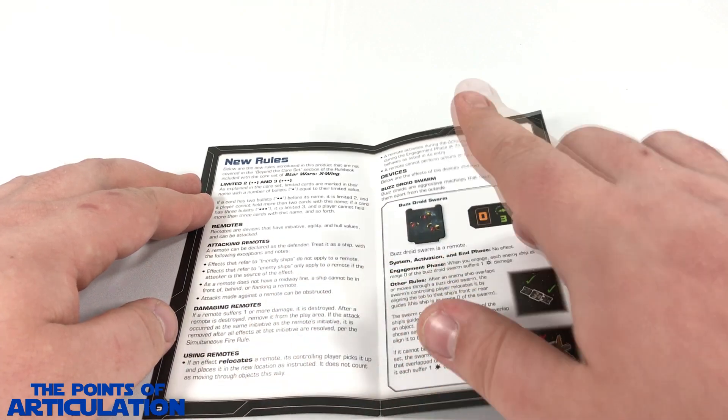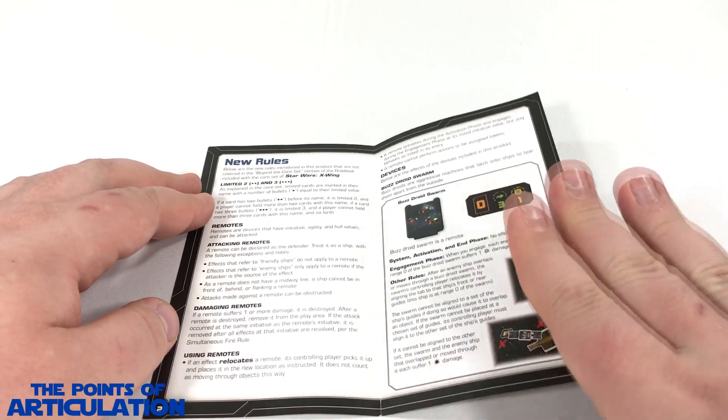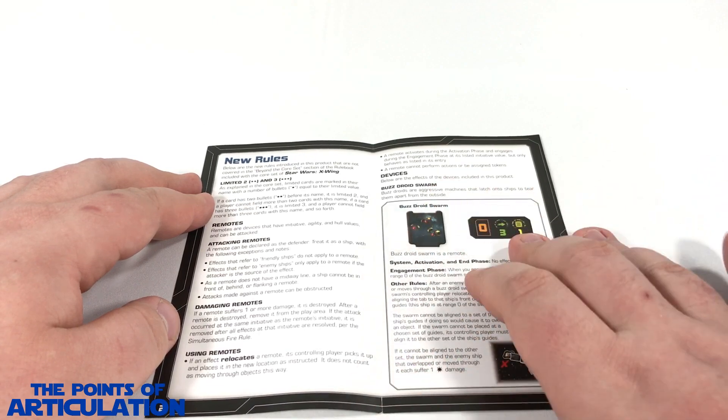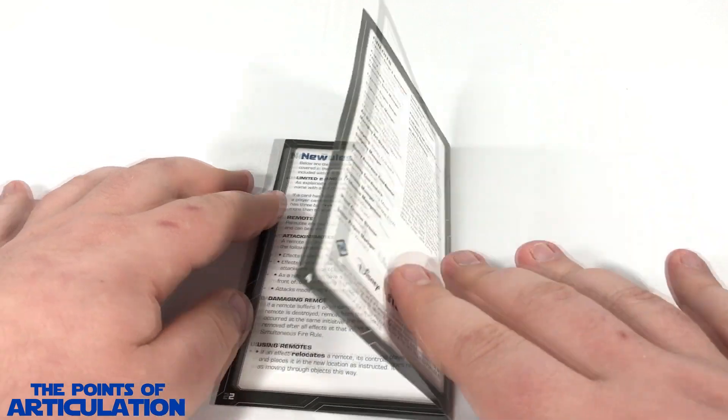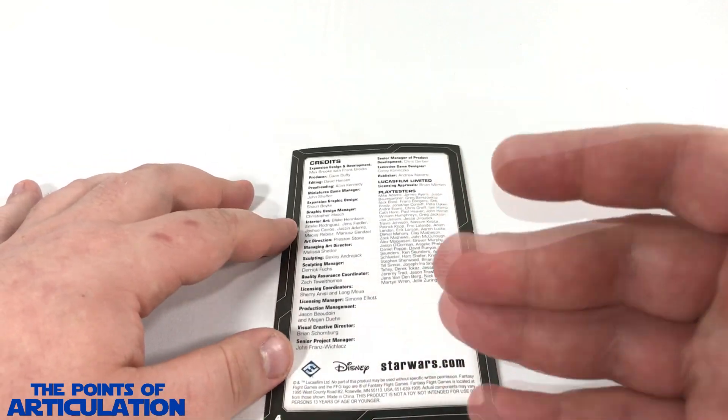Moving on, we also have remotes — how they work, how to attack with them — and that's because these droids come with buzz droids, which is really awesome. It explains how to use them, so that's pretty neat. On the back we have everybody who worked on it and copyright information.